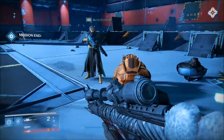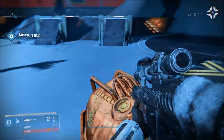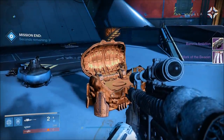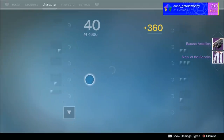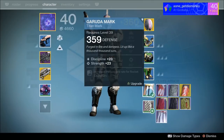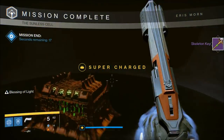The next skeleton chest I'm going to open is from the Fallen Saber strike. I got the Mark of the Beacon titan mark, and I also got the Baron's Ambition heavy machine gun. They both came with a light level that was two light levels above my current light level.